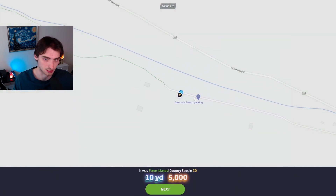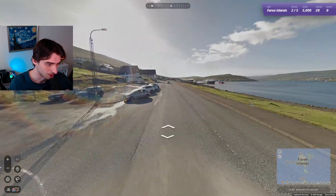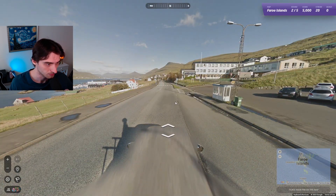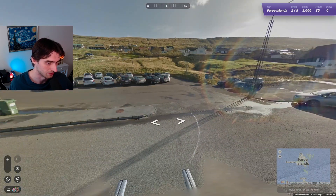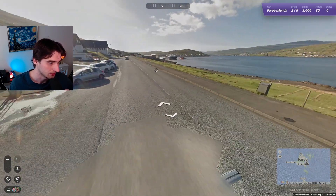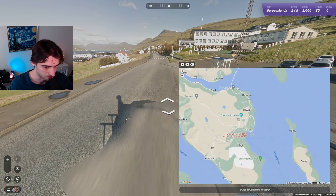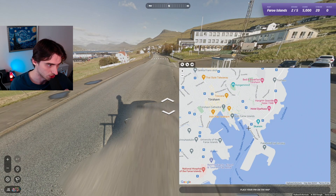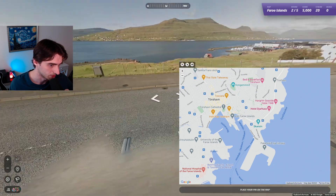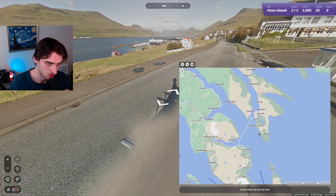And it is 10 yards away. Unfortunately, the Faroe Islands - a lot of things are not on the map. So we got to hope that we don't get something that's not on the map. This one looks like it's going to be fairly pinpointable. I think this is going to be a good round here. Got to figure out where we are. Are we going to be like in Taurus? Doesn't seem like it, just based off of the angle of the bay. So I just got to find something that does add up here and we should be good.